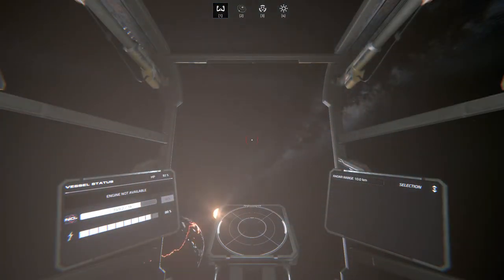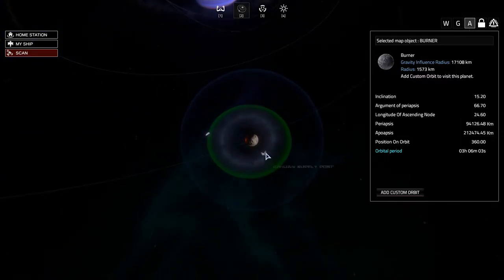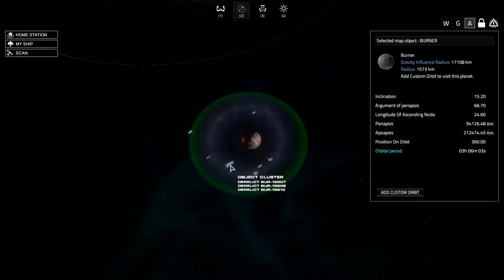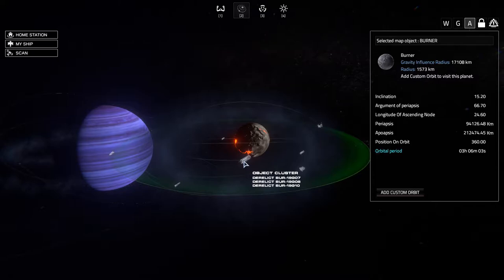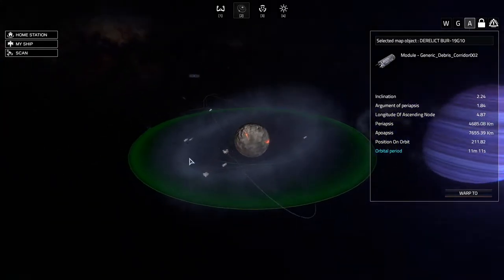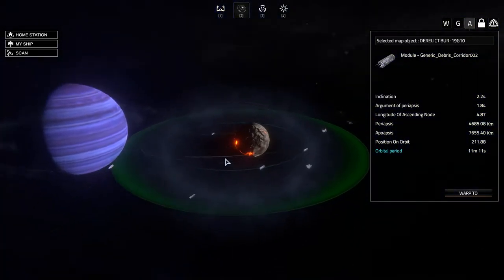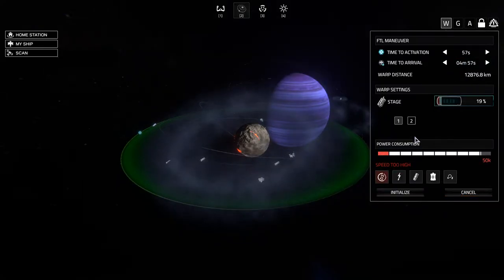We have arrived at Burner, so let's do a scan and see what we can find. We got derelicts — crew quarters, I don't care about that — and more derelicts. Let's go hit these derelicts up. It's just going to the debris field, though; that's the problem — everything's in the debris field. But that's cool, let's go. Warp to stage two and initialize.